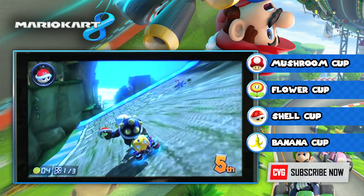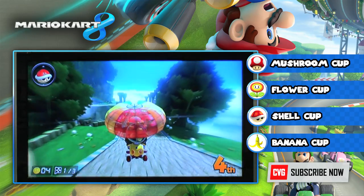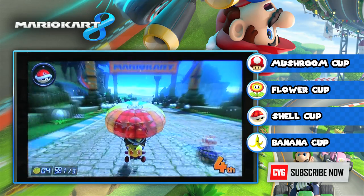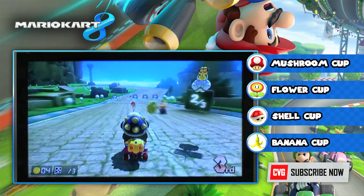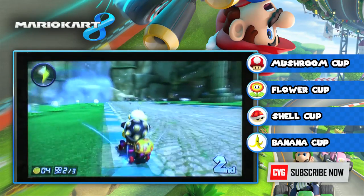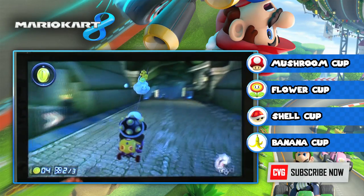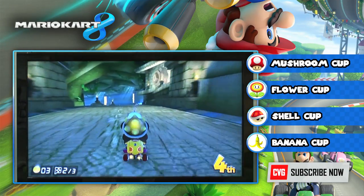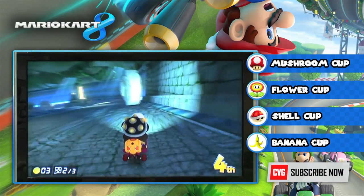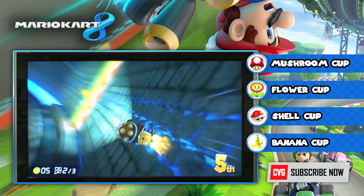When you drop off it doesn't take you completely out of the race anymore like it used to. We should point out this is actually Matthew Castle from Official Nintendo Magazine playing at this point — so anything that goes wrong is completely him. We were playing it for the first time, just getting to grips with things and noticing how quickly Lakitu gets you back into the race, which is really good.